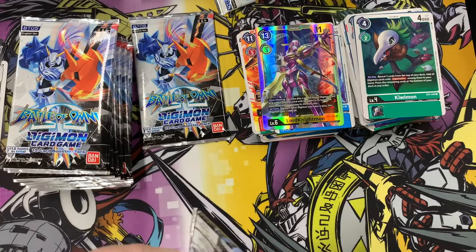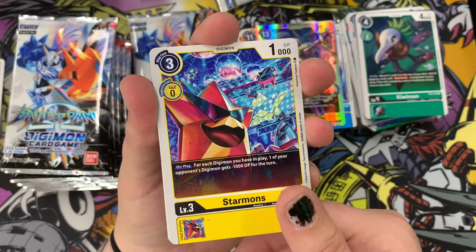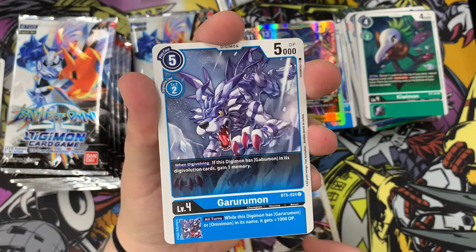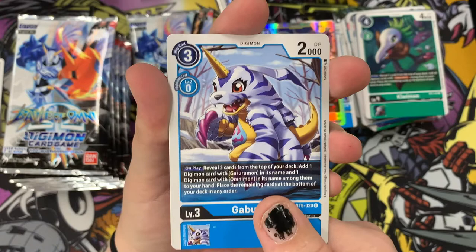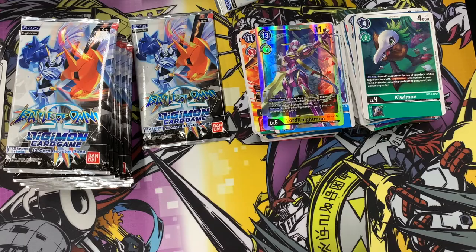Digimon is filling that void. We have Mori Shellmon, Starmons, Kurisarimon, Talmon, Vajramon, Nightmon, Garurumon my boy, Zanbamon and Pickmon, Gabumon again my boy, and then we have a Tai and Matt rare tamer card with gold edging and a Catastrophe Cannon rare option card as well. Not bad - and I think those tamer cards are cute. I like that they've paired them up as well.